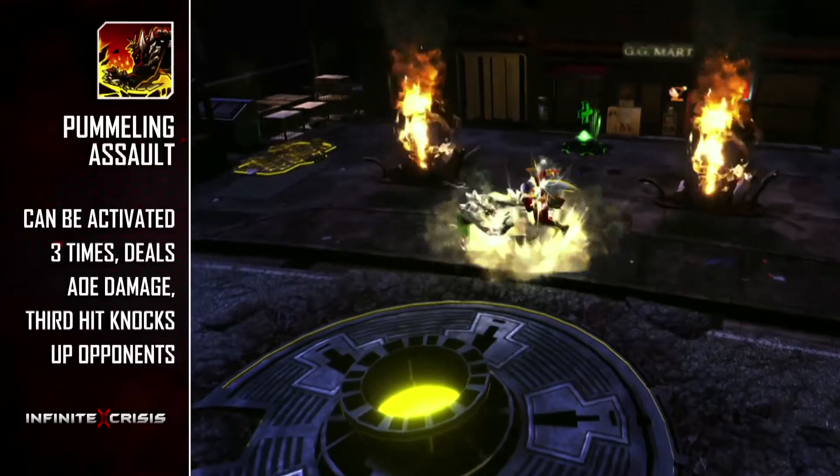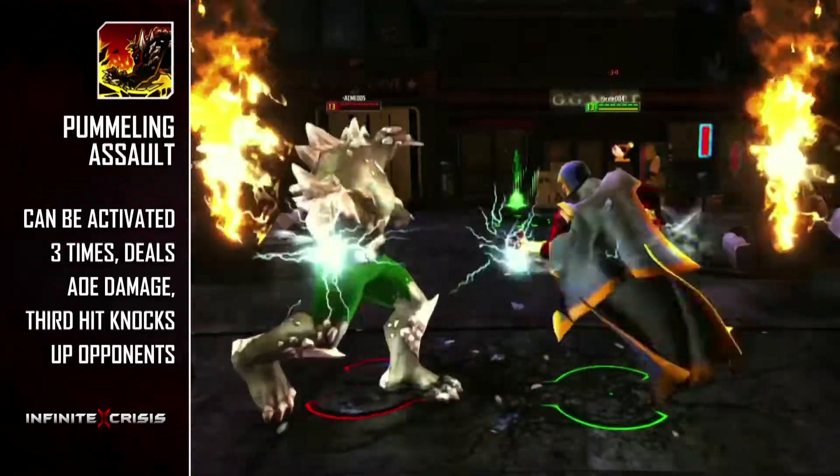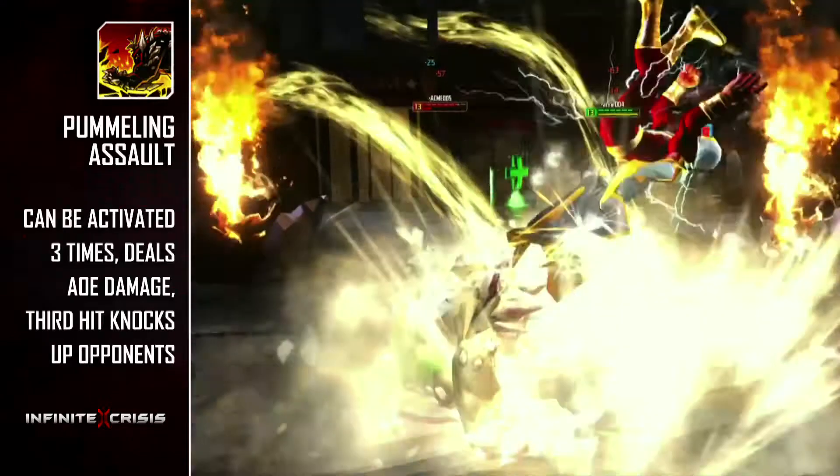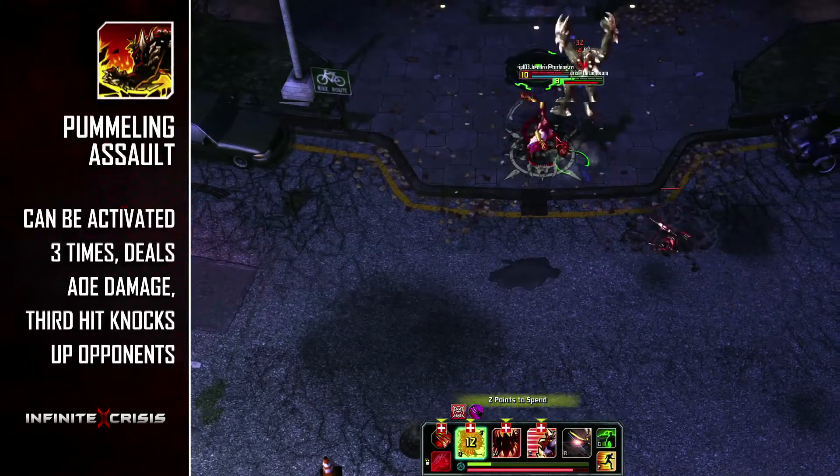Pummelling Assault is Doomsday's Q. You can press Q three times in succession, and each time Doomsday will slam the ground in front of him, dealing attack damage in a small ring. On the third press, all enemies in the damage ring will be knocked into the air.